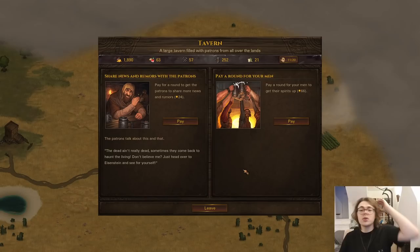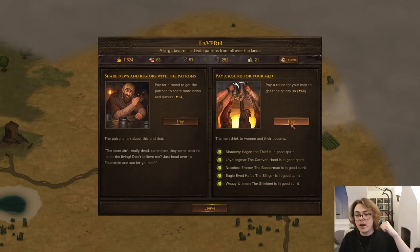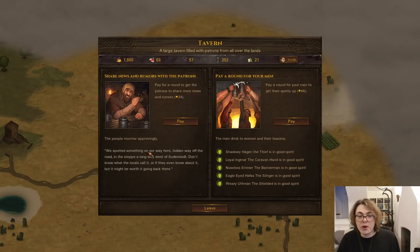Here's a tavern. The way taverns work is you can pay to get your men drunk - they'll be in better spirits if they've been having drinks recently. You can also re-roll to get random tips. For example, this guy's talking about undead. Let's pay for some rumors - we spotted something on our way here, hidden way off in the road in the steppe a long way west. So there's something to the west and if I explore it I might find an abandoned garrison, undead, brigands, or any kind of treasure. I just like how there are little sprinkles of flavor all over the place.